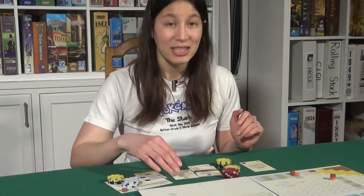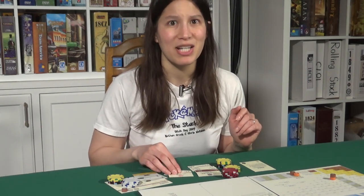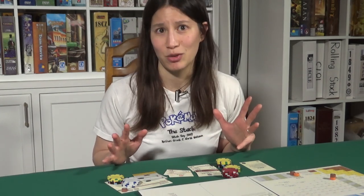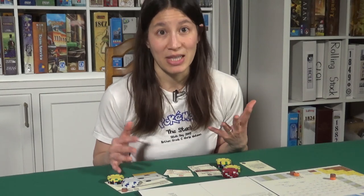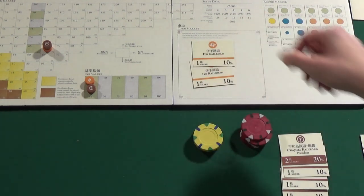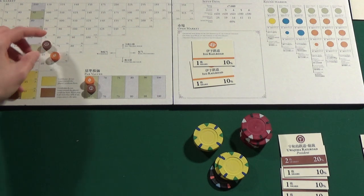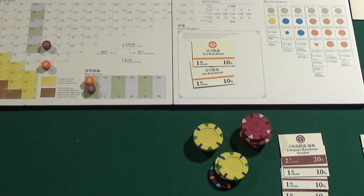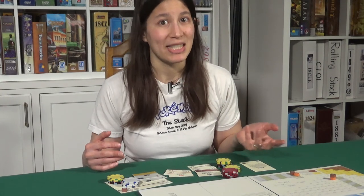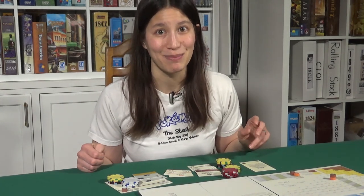So that brings me to another way you can make money: selling shares. Selling shares gives you cash immediately that you can use somewhere else. But just that alone isn't really giving you extra money, since you get your share value at the end of the game anyway. But when you sell shares, the share price goes down after you get the money for it. So you're indirectly making money by making everyone else's shares of that company worth less. Figuring out whether you want to sell shares and when to do it to get the best value out of them can be a big part of 18xx games. Thanks for watching 18xx with Ambie.